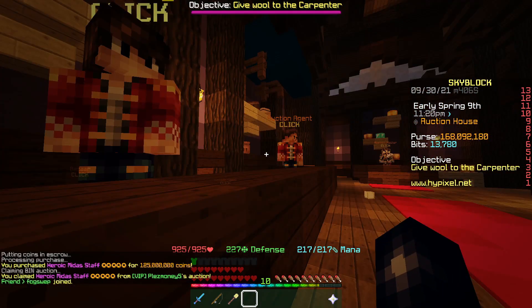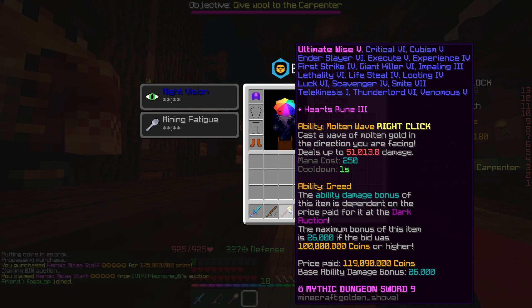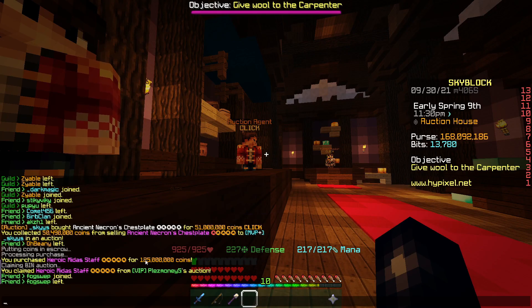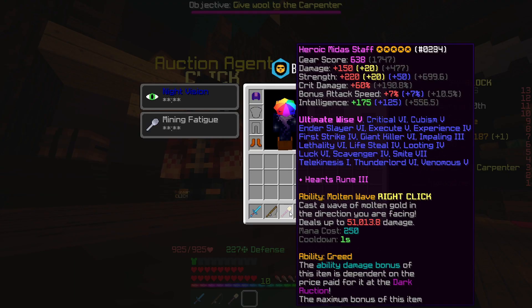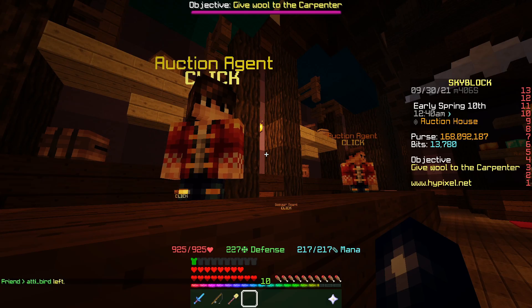We've just picked up this minor staff. This time I double, triple and quadruple checked that it was over 100 million value. It's pretty much a bog standard one - it's recombobulated and it does have Smite 7. It's not fuming though, it just has hot potato on it. We got that for 125 million coins, and I think we can sell it on for about 132 million - because it does have Smite 7, none of the other ones around that price do, so we should be able to make a good few million off this.